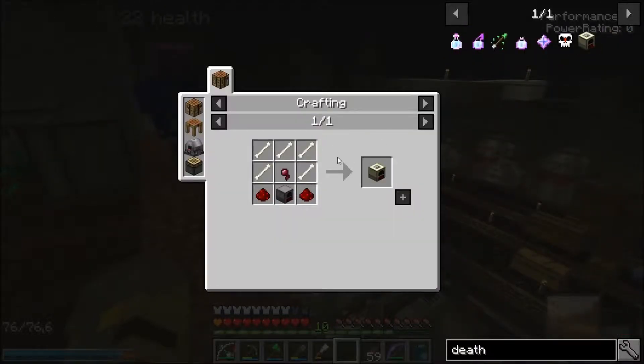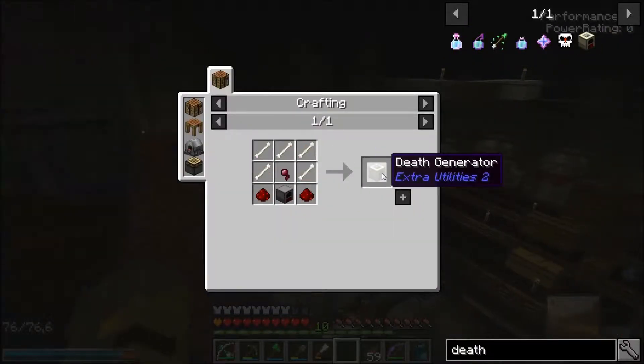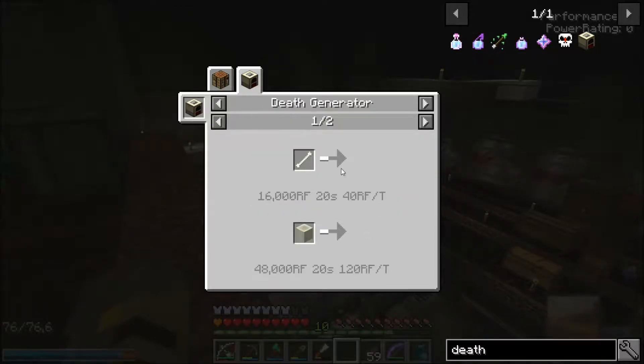What does the Death Generator use? Bone gives 16,000 RF over 20 seconds — 40 RF per tick. Bone Blocks give 48,000 RF, and you can get one Bone Block from three Bone Meal — that's three times the value. A Wither Skeleton gives 60,000 RF over 20 seconds at 150 RF per tick, so a Wither Skull is higher speed. Essentially, three Bones give you almost the equivalent with just a two-step process.